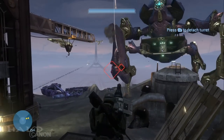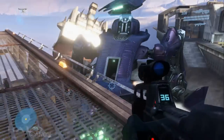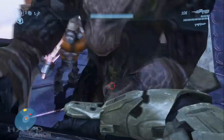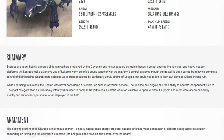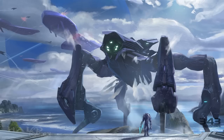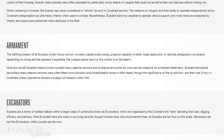Scarabs are gigantic walker platforms that are driven by huge Lekgolo colonies. Interestingly, it's noted that while most have a secondary cannon mounted on the rear, some have communication and proselytization arrays — proselytization meaning to convert someone to an ideology or cause. I'd be interested to see what a proselytization array looks like. Moving forward, we get a bit of insight into the various types of excavation vehicles. According to Covenant Records, there are nine tiers of excavators, organized based on size, digging efficiency, and delicacy. The Scarabs are Tier 4, Harvesters are Tier 5, and a Locust is Tier 1. I shudder to think what a Tier 9 excavator might look like, or worse, what it's capable of.